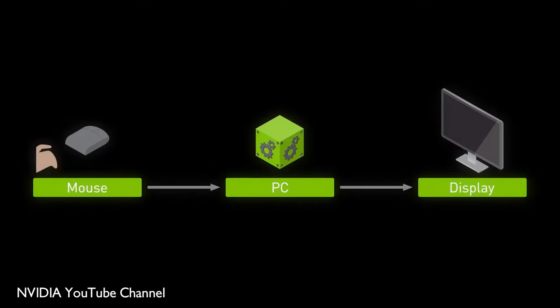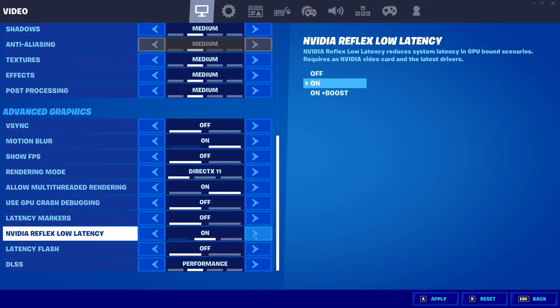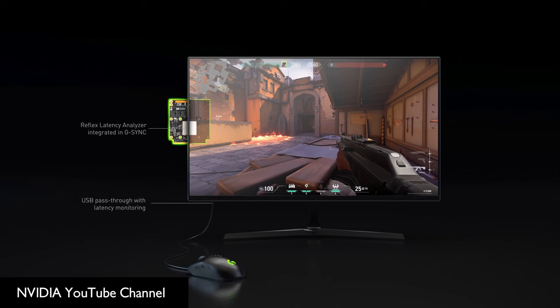Rather than finding a way to boost frame rates in order to increase responsiveness, Reflex tackles the render pipeline and removes obstacles, shortening the time taken from mouse click to on-screen action. There are two parts to NVIDIA Reflex: the in-game SDK as well as the Reflex Latency Analyzer. The more important part to most people is going to be the in-game portion.